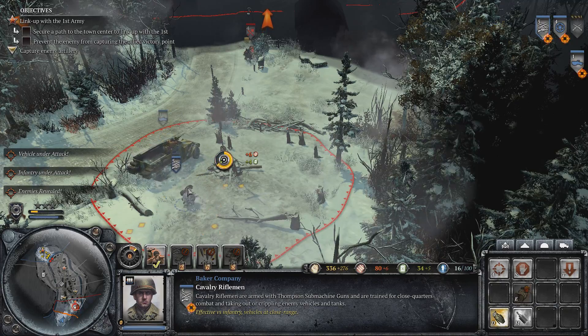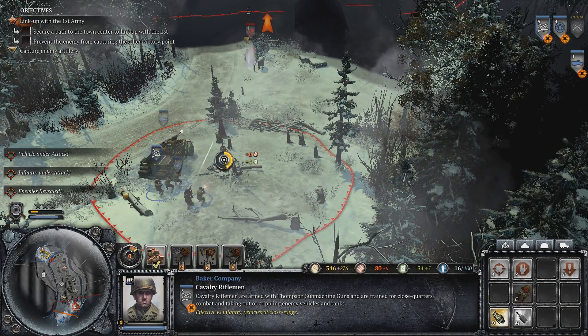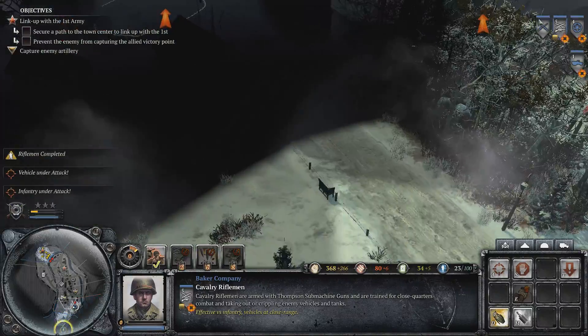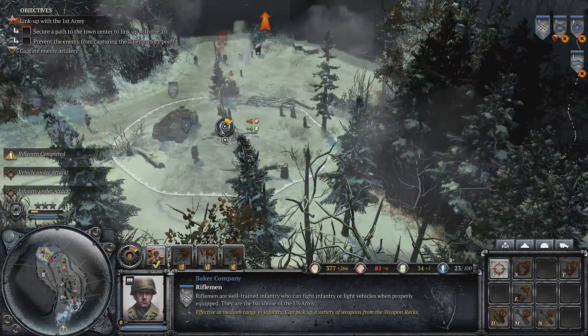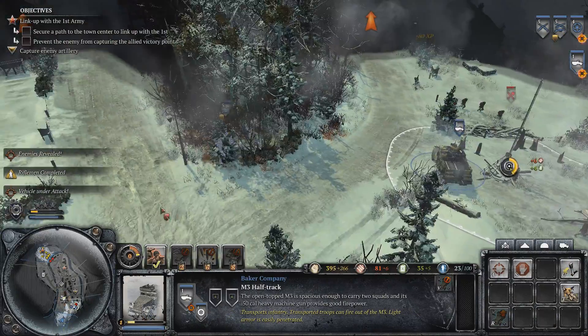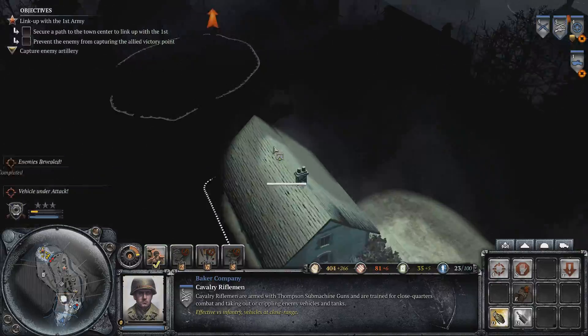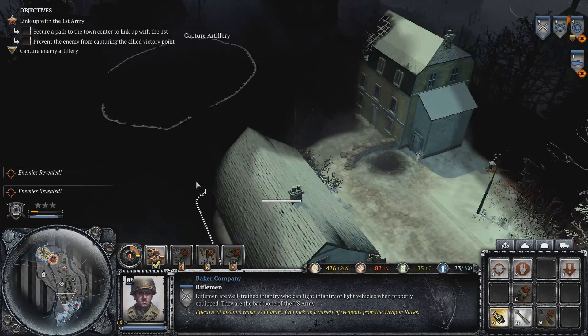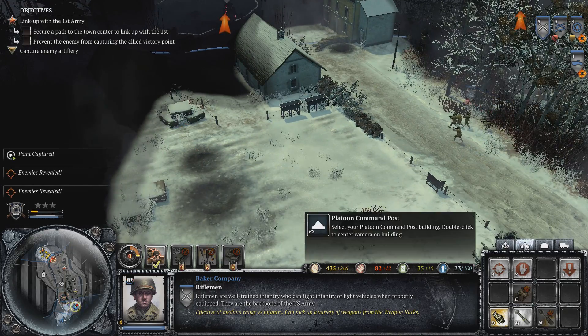Hey! Come on! Move! Get to that point — we've got a rifle squad. Wait for orders, move it out! Let's go! Squad, get on that point! Moving along. Come on rifle squad, get to the front. We've got orders coming — moving out, let's go!